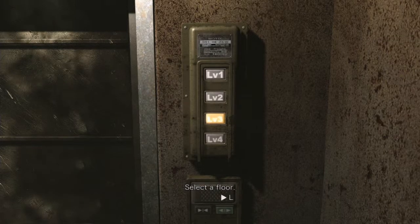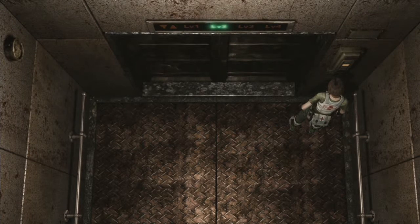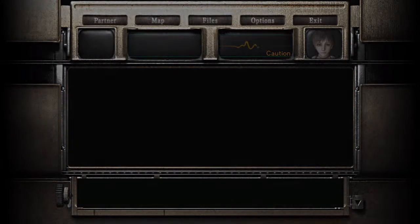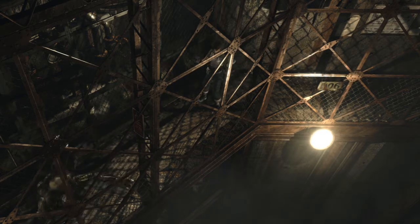We can head over here to the switch. The fourth level is going to take us to the final area of the treatment plant, so we're not going to go there yet. Level two is going to take us to where we need to go. Level one takes you to the crash of the train. Interestingly enough, you can head to the crash of the train and recollect all your stuff from the training facility, which I think I'm going to do off camera. I think there's a hunter in this room, so be aware of that. There's also some magnum ammo right here sitting off to the side.